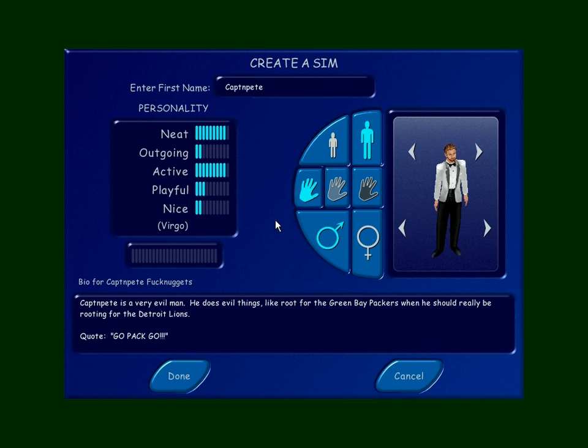Here's Captain Pete. He wrote: 'Make me, you fantastical slut.' Unfortunately this was the only model head I could find with a brown beard and brown hair, and unfortunately there's no glasses — I guess we have to draw them on your screen. Captain Pete is a very evil man. He does evil things like root for the Green Bay Packers when he should really be rooting for the Detroit Lions. His quote: 'Go Pack Go.' Though he did get a fancy suit, so he can be like James Bond while rooting for his Pack.